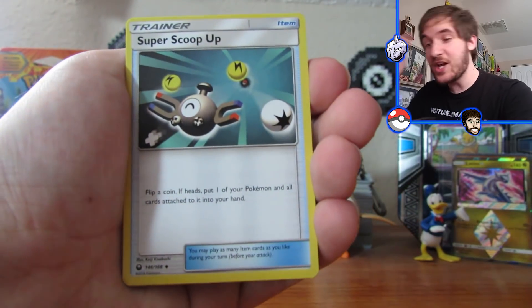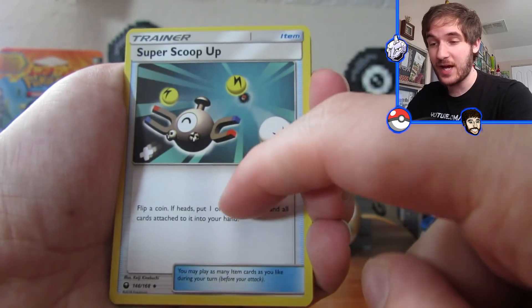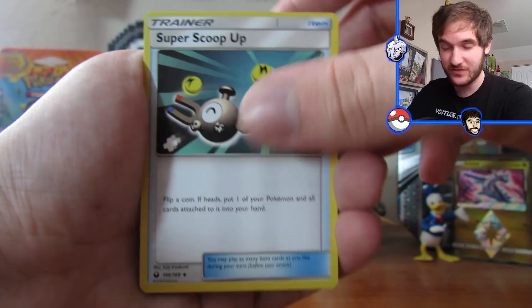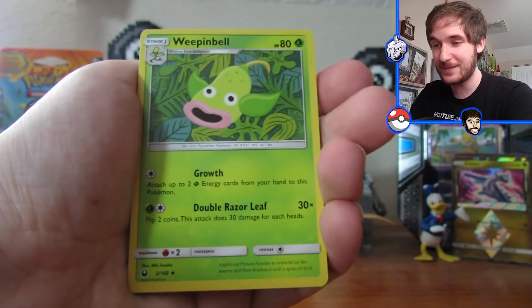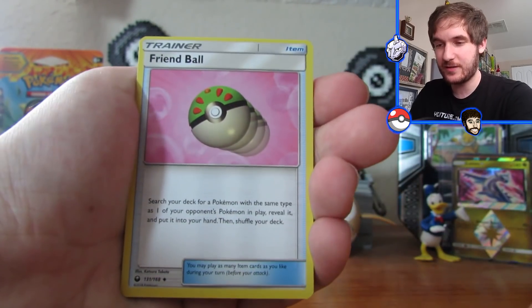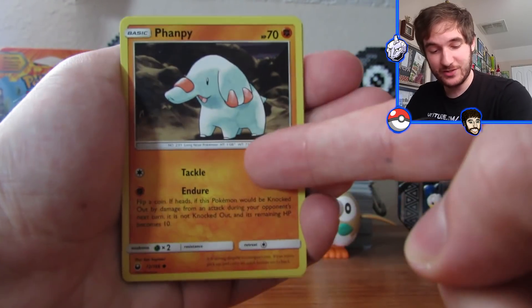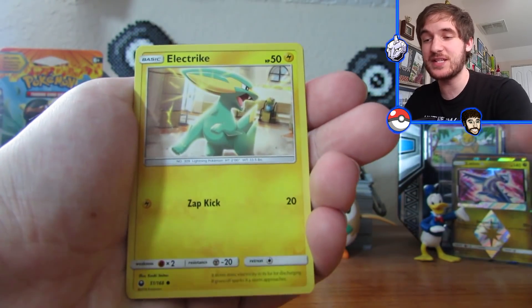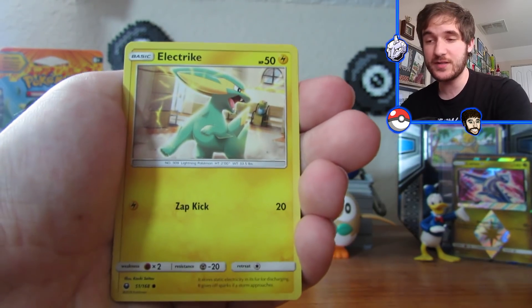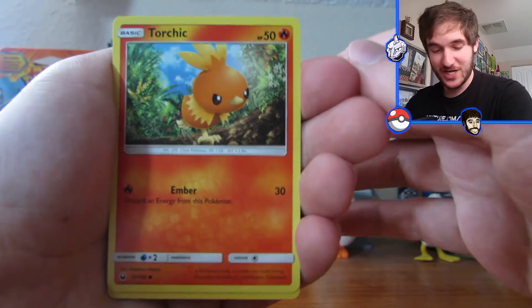We got a water energy. Another reprint — I had this card as a kid, I'm not even kidding you guys, this is so nostalgic for me. Check that out — Magnemite! We got Weepinbell — I'm not sure if this one's a reprint. A Friend Ball. That Vampy is a reprint. I'm telling you right now that was a reprint from the Neo sets. So this set has Neo card reprints and then Gen 3 Hoenn card reprints. A new Electric Torchic — so cute.